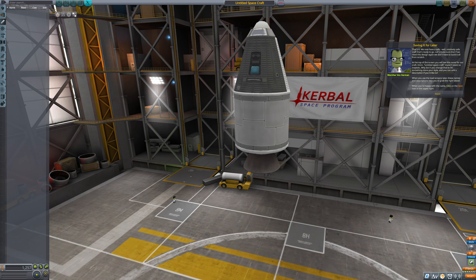Make sure that if we need this design again, we don't have to build it all from scratch. Up at the top of the screen, you will see a name for our craft — 'Untitled Spacecraft.' Doesn't seem too majestic. Why don't you change that to something more of your style? You can add a description if you'd like. When you use the loading screens later, these names and descriptions help you grab the right vessel. When you're happy with a name, click save in the upper right corner. What shall we call this craft? The Gradient Hornet. Bingo.